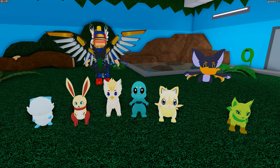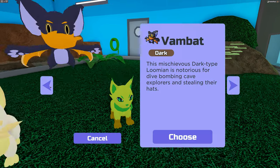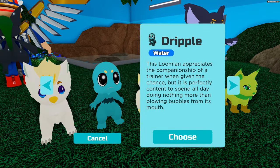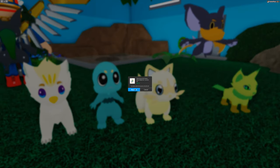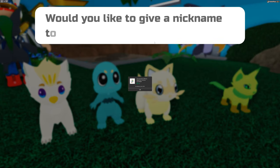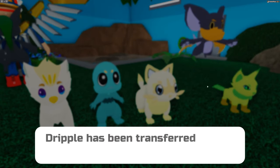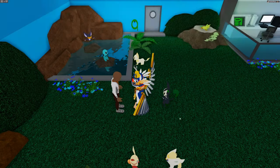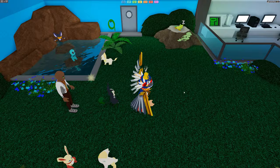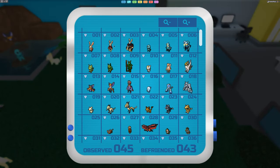We're going to go over all the starters at the same time because they all evolve at the same stages and you get them all the exact same way - you go and buy it for 50 robux. I'm going to do a little sample transaction - I'll end up giving this away during the live stream anyway. I don't like to nickname them, but after that the lumian will be transferred into your lumicare deck. That is how you get all these first ones.